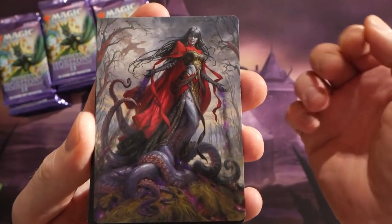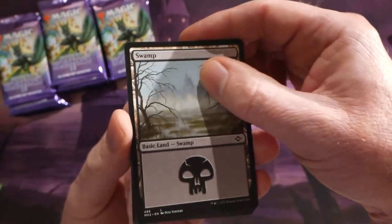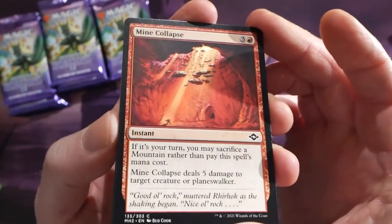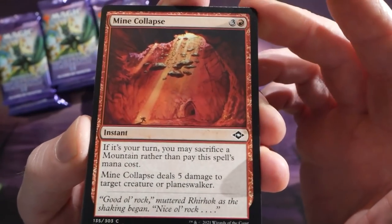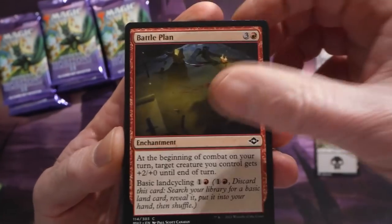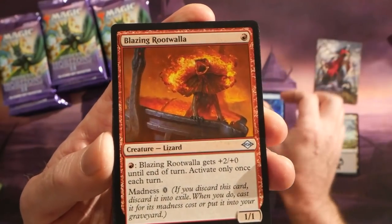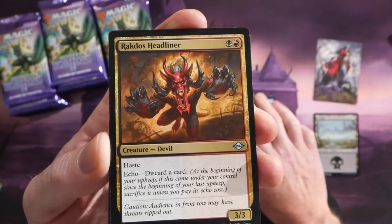So the new planeswalker — I think it's like Gayadrone or something — is on the art card. We have our regular basic land, then a Lightning Sphere. We'll go through the first few packs a little bit slower since it's a brand new set. Here we have a Mind Collapse, a Battle Plan, and the set boosters are usually themed in some way. We also have a Shattered Ego, another common, and a Blazing Rootwalla.